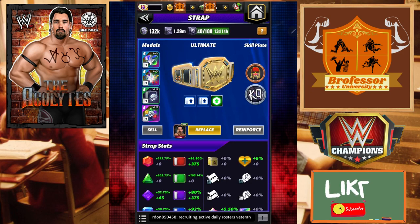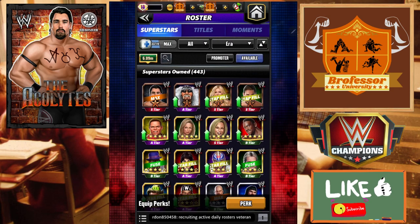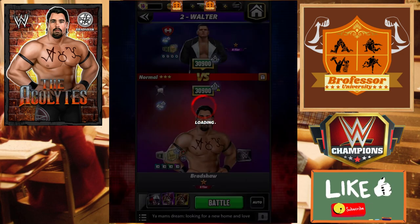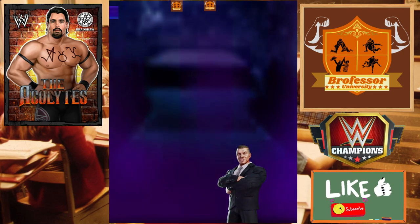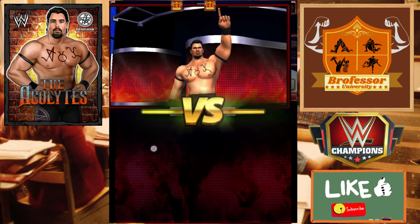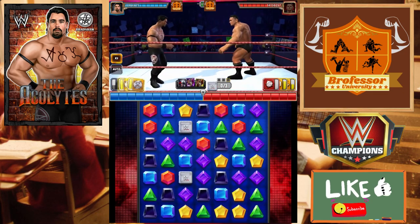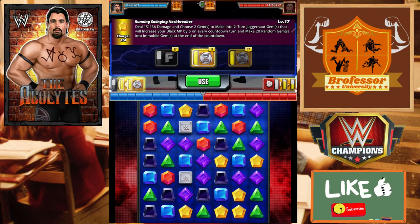If you hear that purring, that is my cat sitting on my shoulder as I try to preview Bradshaw. We're going to take this out on the road against Walter. I do want to mention - if you were able to get the Ghostbuster plate, wherever you make juggernaut gems you reduce your opponent's MP, which would work amazingly on this build. That's something to keep in mind if you have the ability to get that.